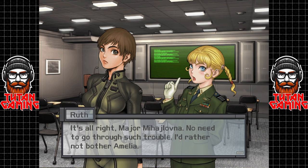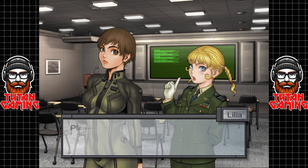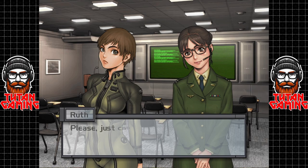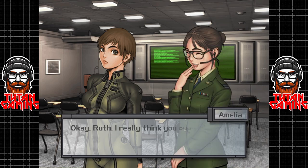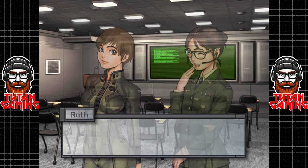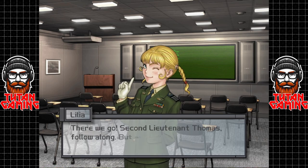We then get a base tour sequence where First Lieutenant Valentine — 'call me Ruth' — shows us and Ken around the facility. It definitely feels like a weird Japanese dating game. We see the briefing room, operation room, the shop, the runway, the hangar, a pilot meeting room, and Ruth's private quarters. The two art styles massively conflict — you've got this hyper-realistic militaristic look in the background and then hentai-style characters up front. It just doesn't work.